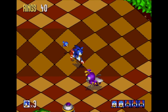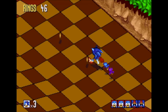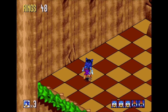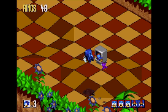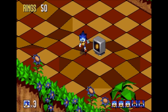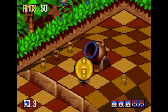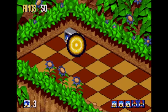Let me just see if I can grab a few more rings down here — hopefully enough, because there's a little secret bit up here. If I can line myself up... hopefully there are some rings in here. A shield, a few rings — let's grab that. Is there a life? Yes — there you go. That'll pay for the one I just lost.